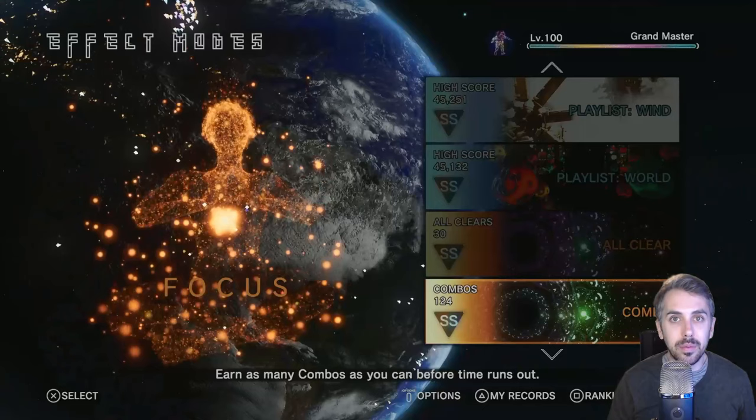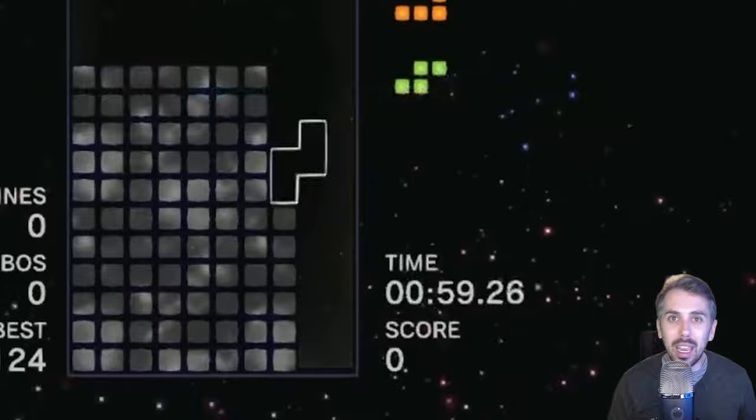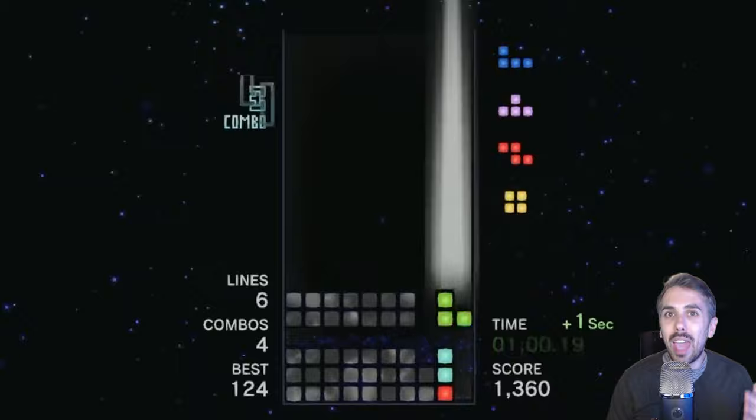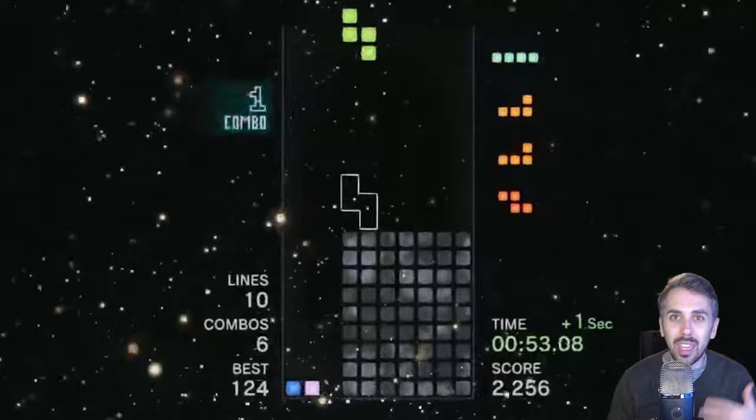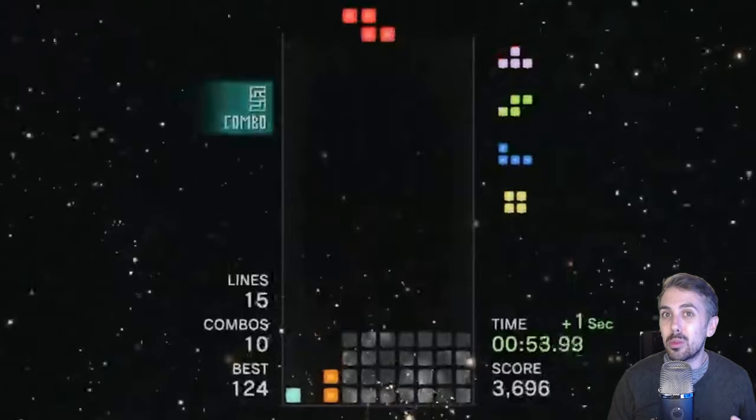Combo mode is pretty similar to All Clear. You need to get 120 combos to get the double S rank. Just like with All Clear, you start with a minute on the clock and gain time by getting more combos. You get a combo when you clear lines with back-to-back pieces — you can't use a piece that doesn't clear a line. So rather than trying to clear every block as quickly as possible, you almost do the opposite: you try to use each piece to clear exactly one line to keep your combo going. I was able to get double S rank pretty quickly once again.